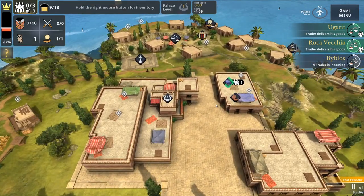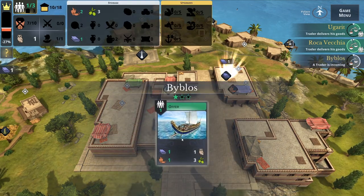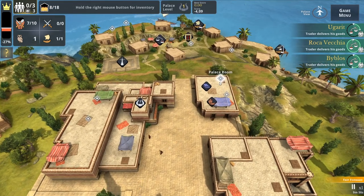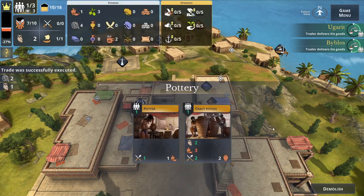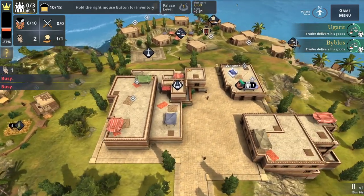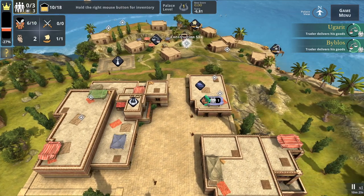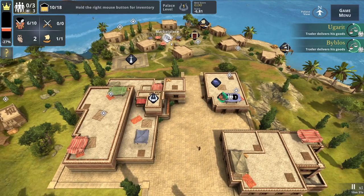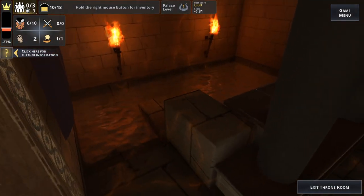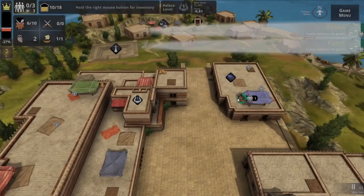In the throne room we could build something new, but we'll wait a bit. For the residence we need a lot of clothes. First let's go to Byblos to handle this deal — we should get some knowledge from it. Let's get more ceramics so we can get that storage up, and then we'll need four sets of clothes for the residence. Getting more people is the most important thing right now.